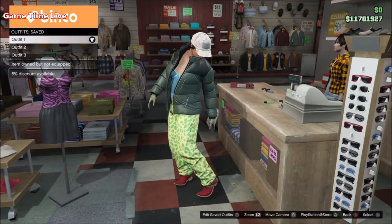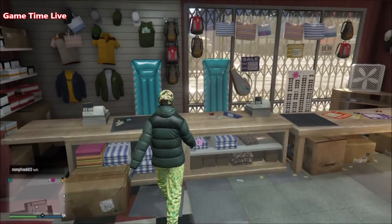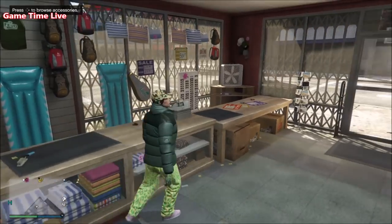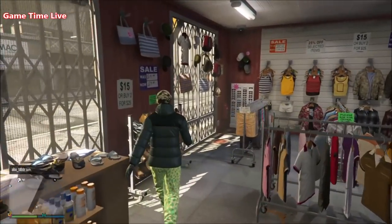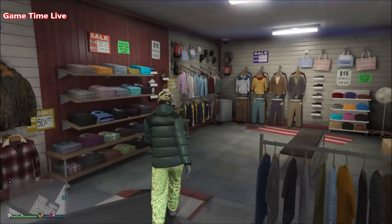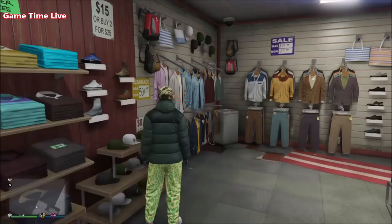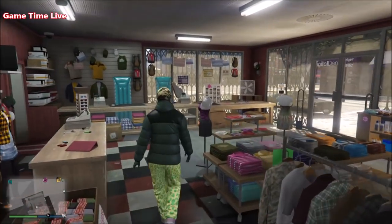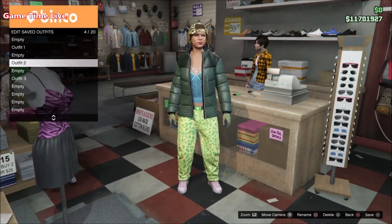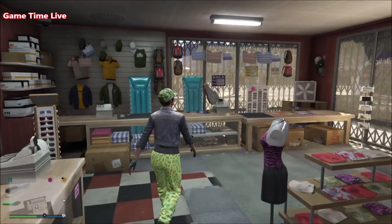Moving over to outfit number two. As you might notice, the top, jacket, gloves, and pants stay the same — we're just grabbing a different shirt to merge, but the components stay the same. The only thing changing is in the accessories: go to the chains and add the platinum black leather necklace, which is a white scarf component. Also the shoes will change — go into the sneakers and buy the pink plain high tops, which are the merging shoes components. Then go to the forward caps and put on the dark woodland cap, which is a solid forward cap component for the blue hat. This will be the blue and white outfit. Save it on slot number four, and save the white joggers on slot number three.